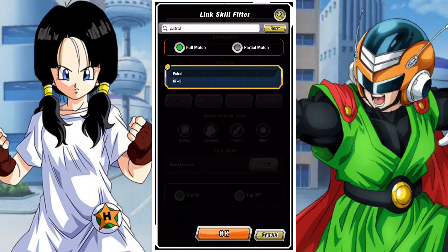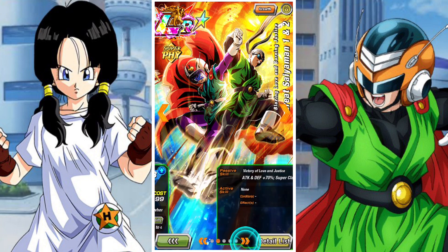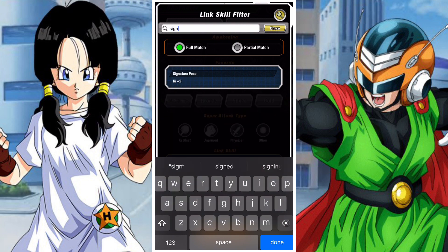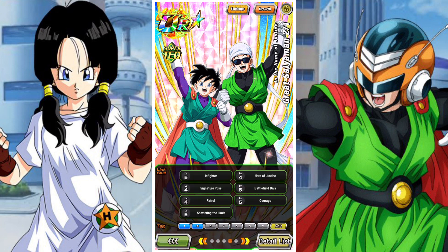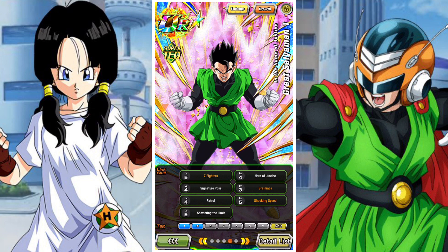The TEQ Great Saiyaman we showed before shares perfect links with him and is a really solid free-to-play unit. He shares four links with the LR, which is a good thing, including some major links — most notably Patrol, the big defensive link. If there's any link you want to prioritize, it's probably Patrol, just because it provides that huge 20% defense buff which really dramatically changes how he functions as a unit.